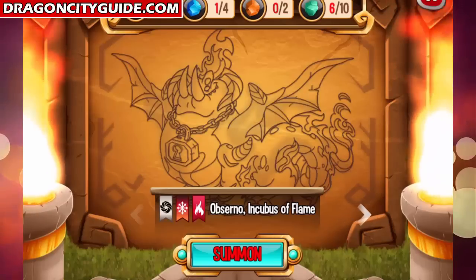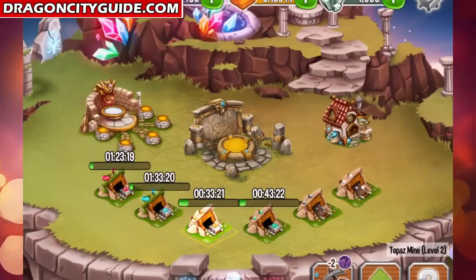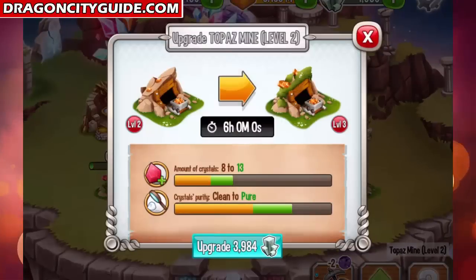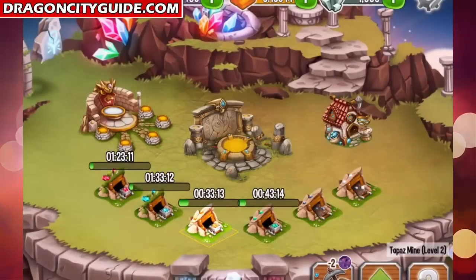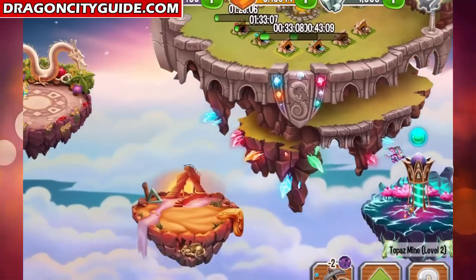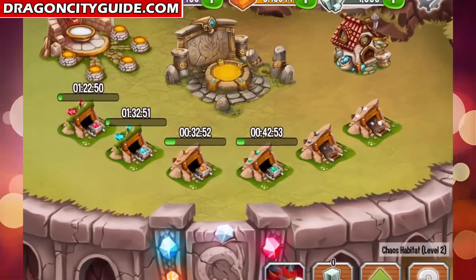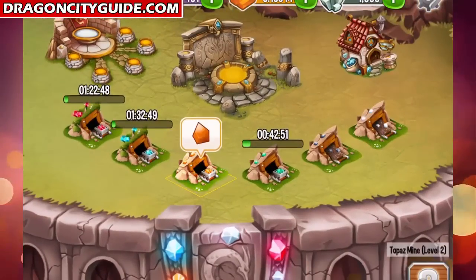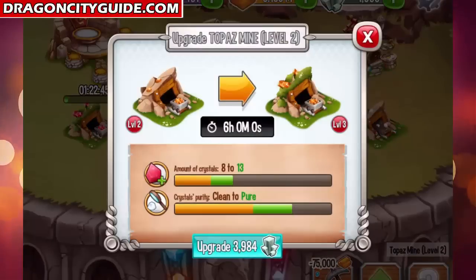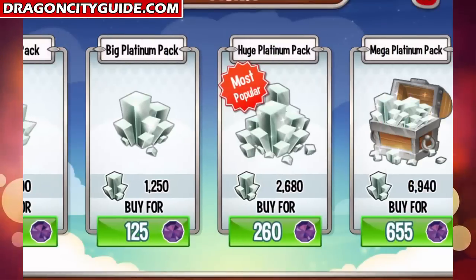So far I got a few crystals for the Abserno Incubus of Flame, but I still need to upgrade the topaz mine. I need about four thousand platinum and so far I have only 2k, which means I will have to wait and collect platinum from the habitats.